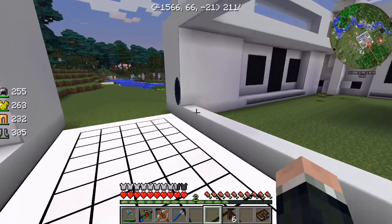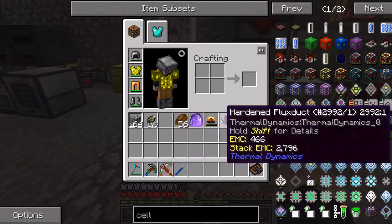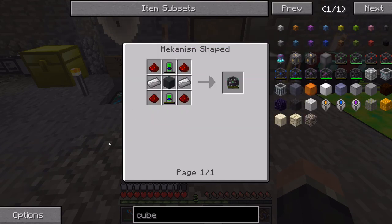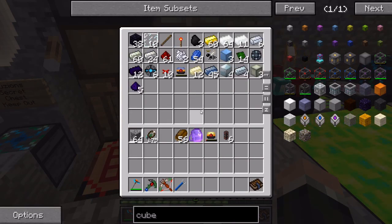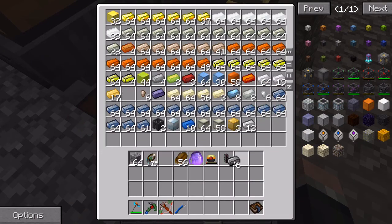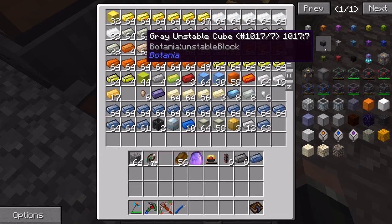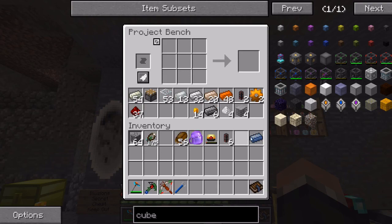Let's go back to the old base and put these up. Let's see if I have the materials ready to make a cube. Steel might be an issue - do I have any steel lying around? Does not appear so. I do have some steel - that's not the steel I made, but that's fine. Let's move everything to here.